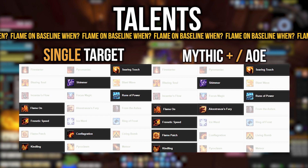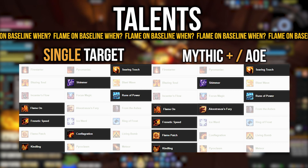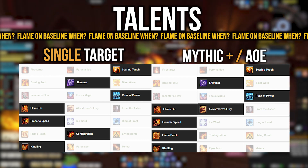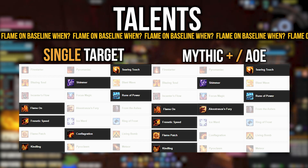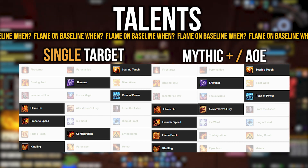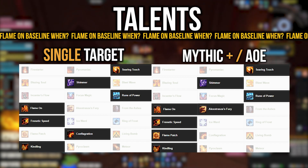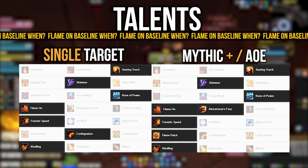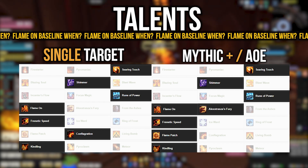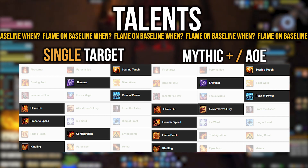Blazing Soul might be used for raid encounters requiring extra defensives. Blast Wave is generally not used. Third row has a new talent called Focus Magic — you place a buff on a party or raid member that increases their chance to critically hit with spells by 5%, and when they crit it grants you 5% increased Intellect and critical strike chance for 10 seconds. However, it's currently not simming well and you're competing with Rune of Power, so Rune of Power is by far the best option.